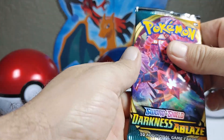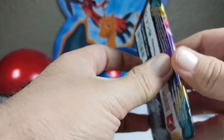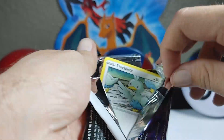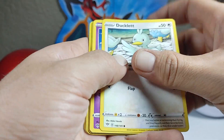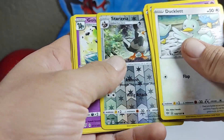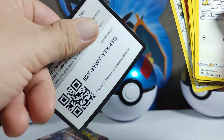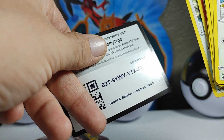Darkness Ablaze — let's see if we can have a repeat. That would just be insane luck if we pulled another Charizard. People would say it's fake — like we're just slipping in cards or something. I'm not. I'm just showing you the cards. I try not to keep anything off screen, I try to have no cuts through it. There's the code card.